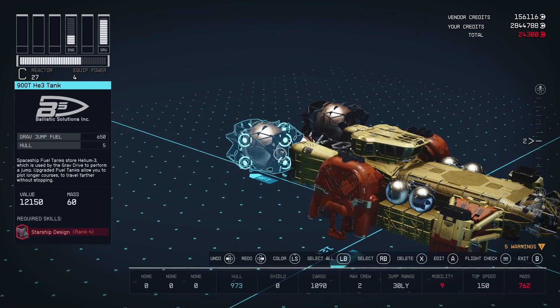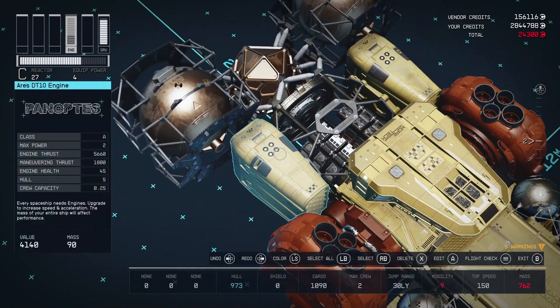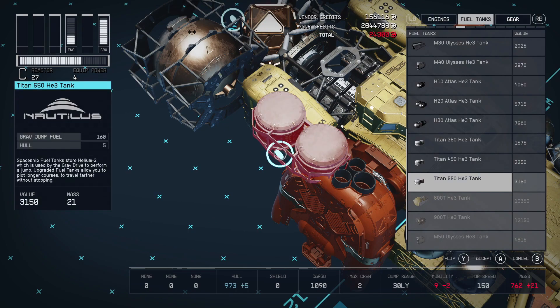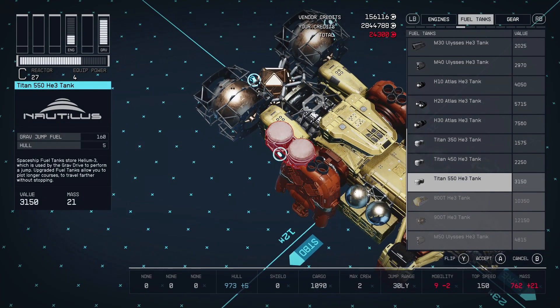If you're not high enough rank to purchase the 900T Helium-3 tanks, no worries. Highlight as close as you can nearby the ship and hit A to add. If you're at the correct height and close enough to the ship, when you select the part it's going to be intersecting — this is exactly what we want. Now highlight a part you do have access to; for me this is the smaller 550 tanks. It must be intersecting with the ship so it's glowing red, then tap the button to place it.